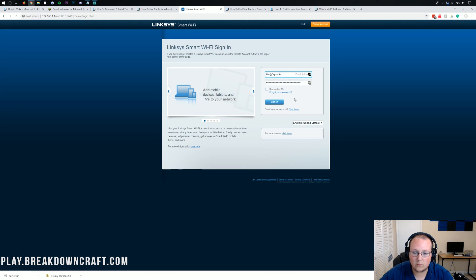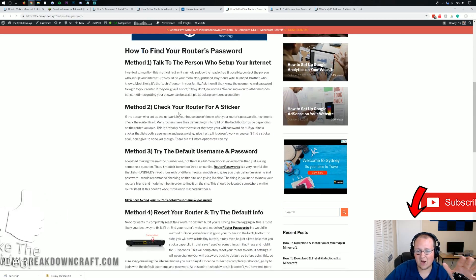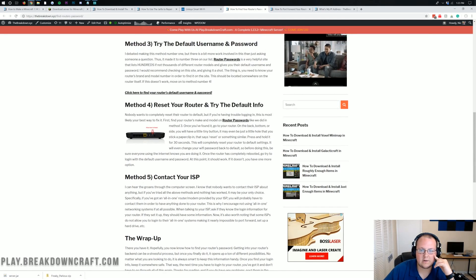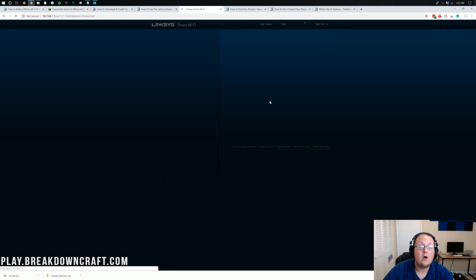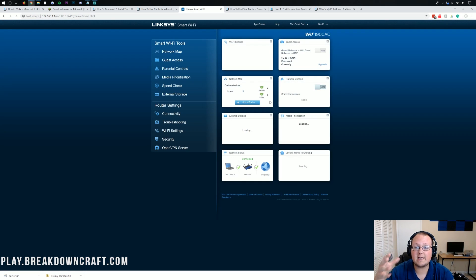Most likely your router looks completely different from mine. It might just be a login box that pops up or a random page with a login box in the center. No matter what it is, we just need to log in. You can find your router's password using the link in the description — we've helped over 80,000 people do it. Usually all you need to do is try the default username and password. Once you've got your router password and logged in, we'll be able to port forward. Just look around your router — you can't mess anything up unless you save it, so only save the port forward.